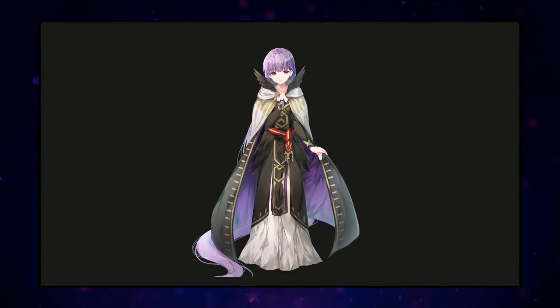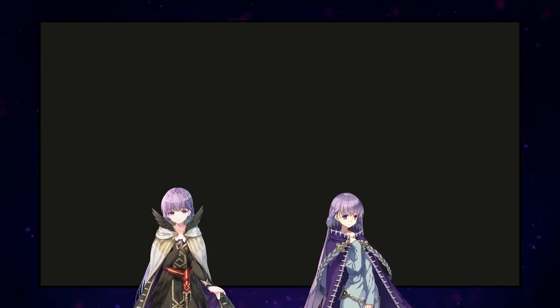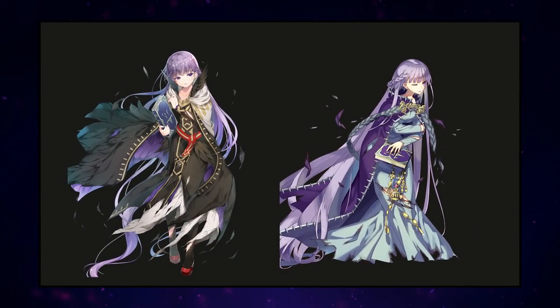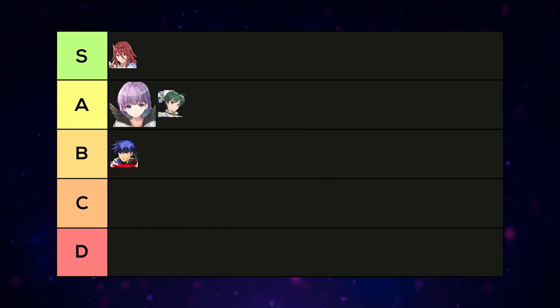Sofia — one of the biggest glow-ups in the game. Her base art was widely considered one of the least favorites in the Fáfnir package, but the resplendent is absolutely gorgeous and a great translation from her sprite. She also has a pretty decent tome. Top of A tier or S tier — both hosts agree this is a massive improvement and use this resplendent over the base.